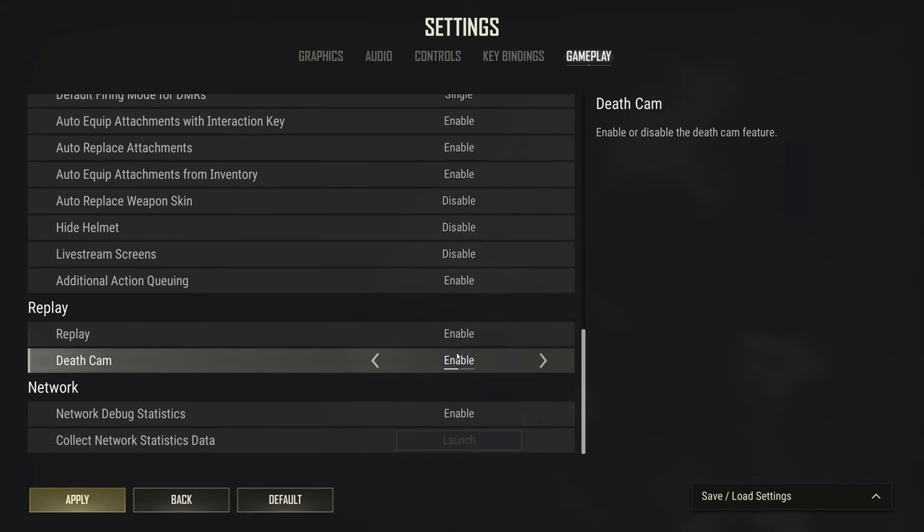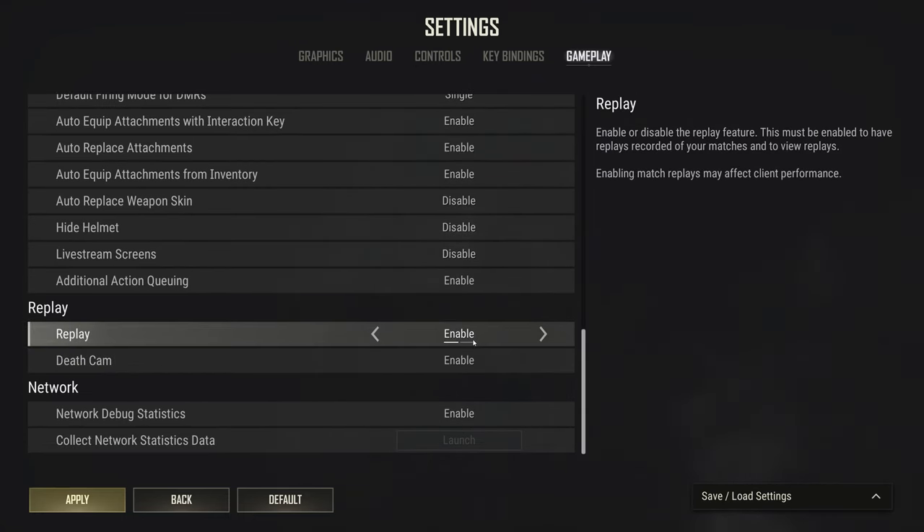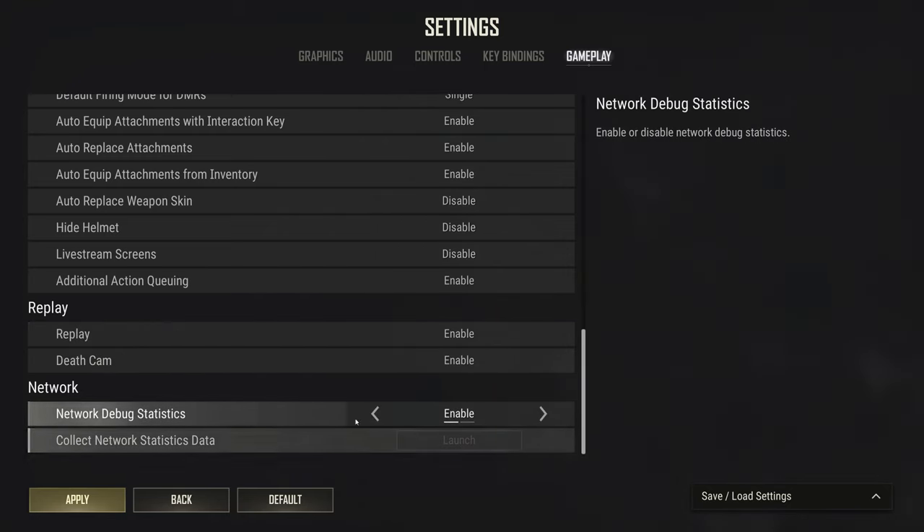Replay saves replay files using a pretty negligible amount of hard drive space. Deathcam is the same. Network debug statistics lets you see your ping in the top left corner — I like to have this on.